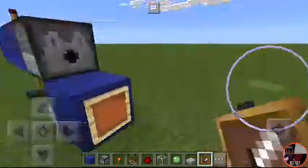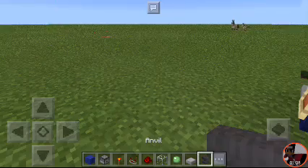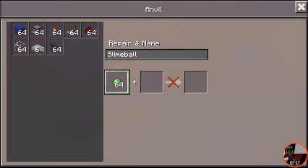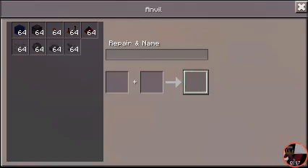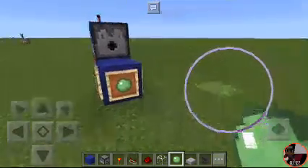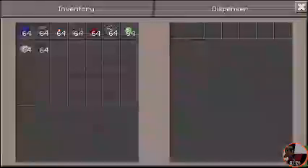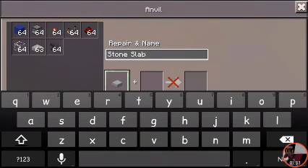For a realistic effect, we will add a name to the block. First, let's take the slime ball and name it 'ball' — as it is a ball. Now I'll place it here. After that, I'll put it in the dispenser. Now take the stone slab and name it 'spin'.